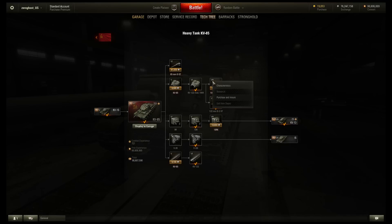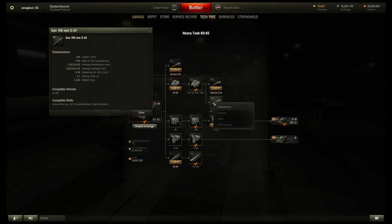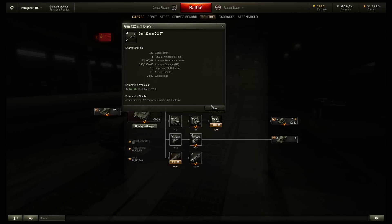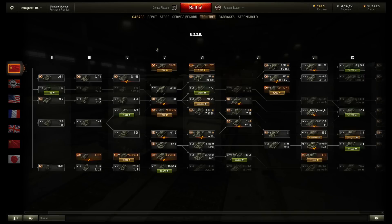The KV-85 at tier 6 has some choices for guns. You get a 100mm special gun just for this tank, or you can go with a 122mm — the standard 122mm with 175 pen and 390 damage, but horrendous dispersal and aim time. However, looking at this 100mm gun, this might not be a bad gun at tier 6 — pretty good rate of fire, 170 pen is still pretty damn good at tier 6, 250 damage. You get way more accuracy and better aim time. It's pretty much what you get on the IS-2 in terms of performance. That might not be a bad choice at all — I'll look at this tank in more detail in a different video.